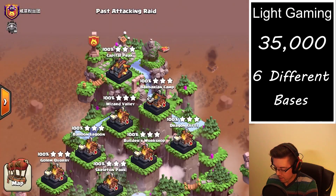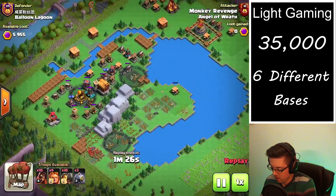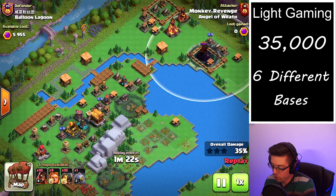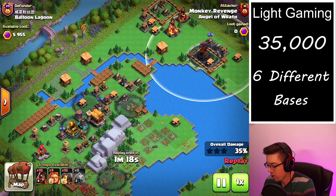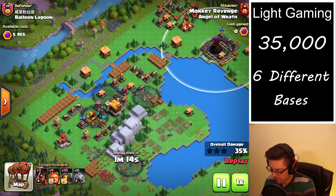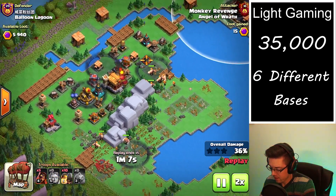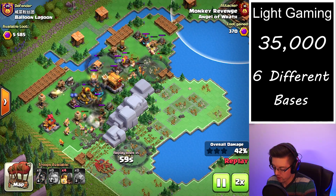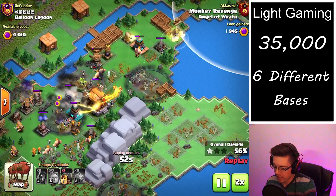Next up we'll take a look at a Balloon Lagoon cleanup, this one worth just under 6,000. We drop two of our graveyards on the back-end rocket artillery because there's no splash damage in that area so we can very easily take it out. Then we deploy our troops in a line, trying to create two packs as they funnel — one to the opening below the mountains and one to the right side of the mountains.